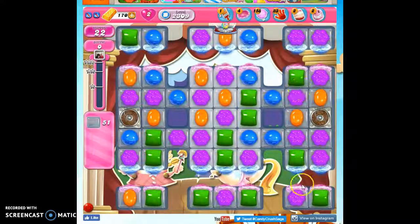We've got a lot of isolated areas, and we've got chocolate spawners. If I could make moves directly around the chocolate spawners right away, I would, to clear things out, because once they get covered over in chocolate, it's hard to see if there's jelly under there. But right now I know there's jelly under there and I just can't reach it.